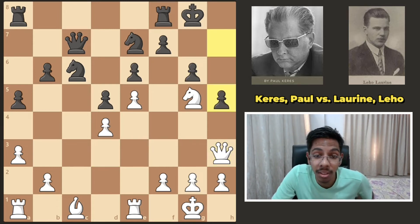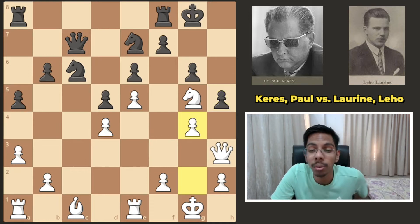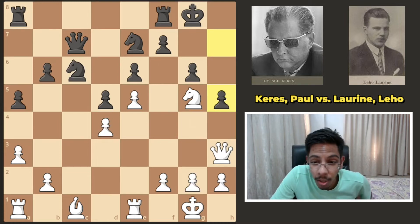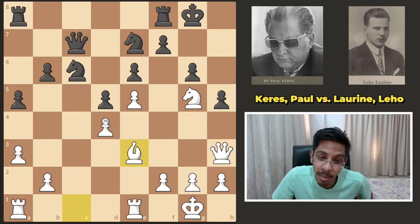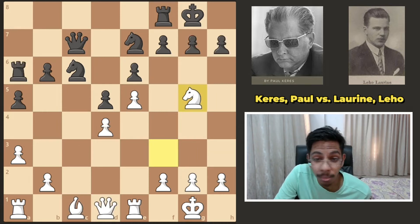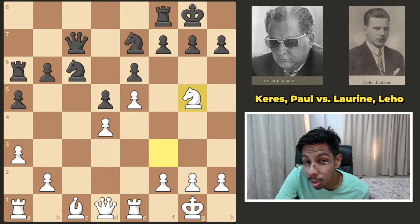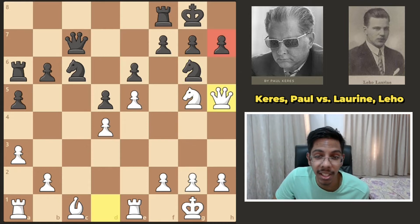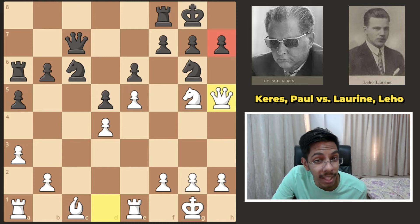Now white has multiple choices: either go crazy — g4 right now, take the h5 pawn, go all in — or first play bishop here, simply save the pawn, and then later go for a g4 attack. But in the game, that did not happen. Black chose knight here, and the queen hopped into h5, attacking h7, forcing black to play h6.